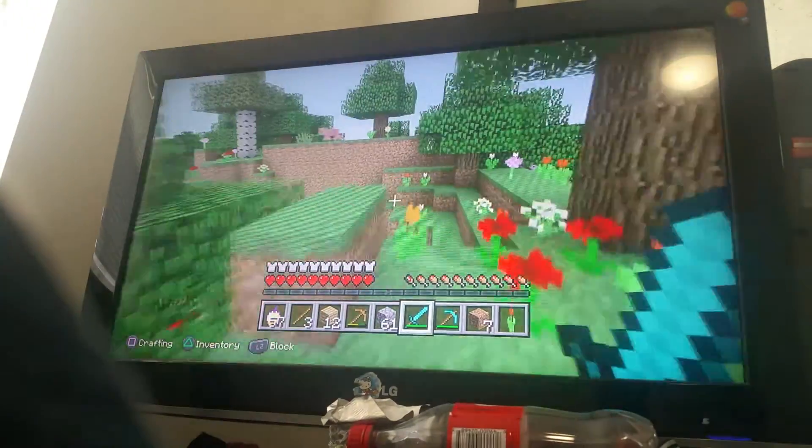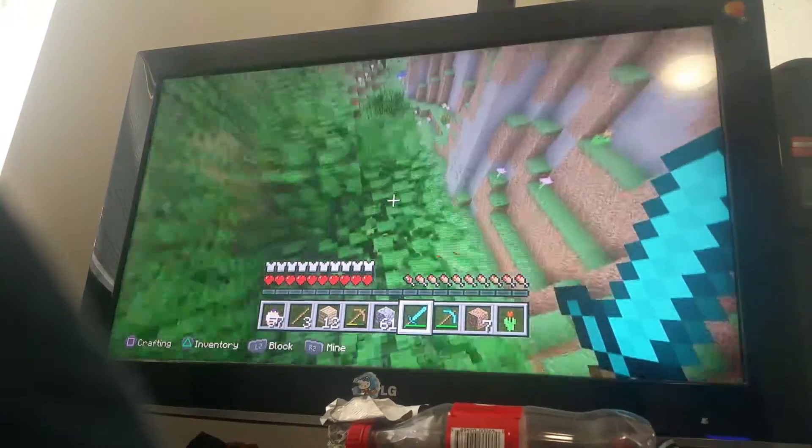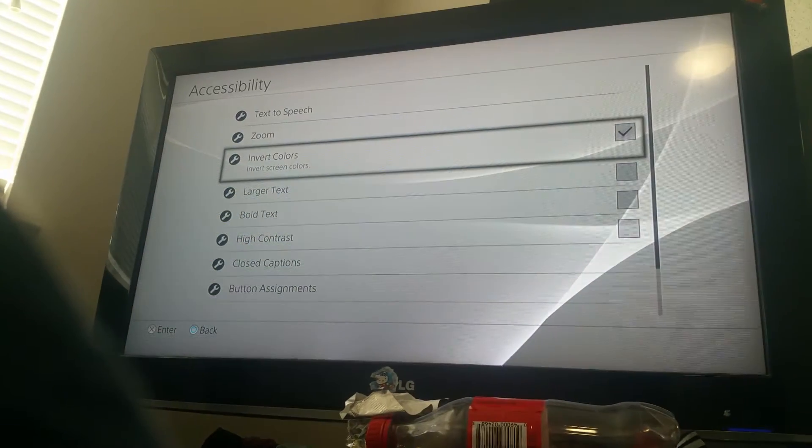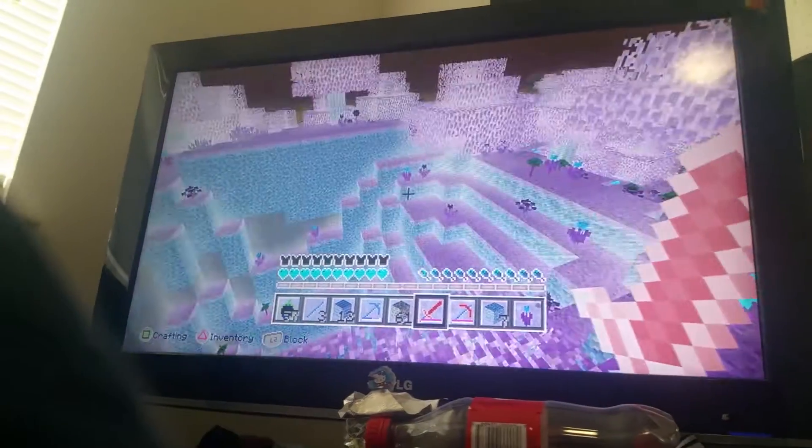Minecraft looks really stupid, right? But when you go to Settings, Accessibility, and Invert Colors, then it's like a whole different game.